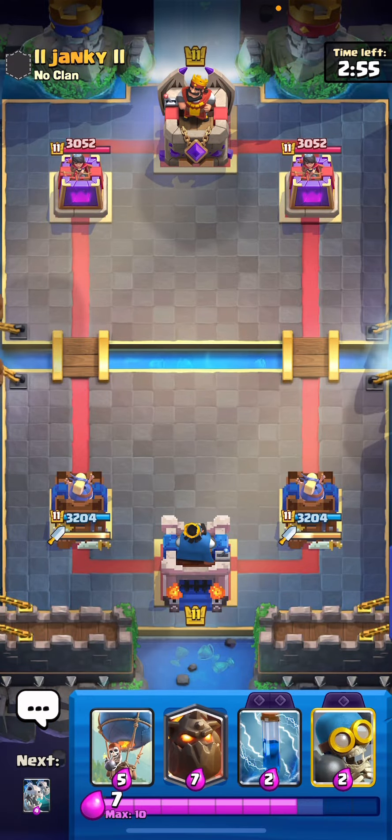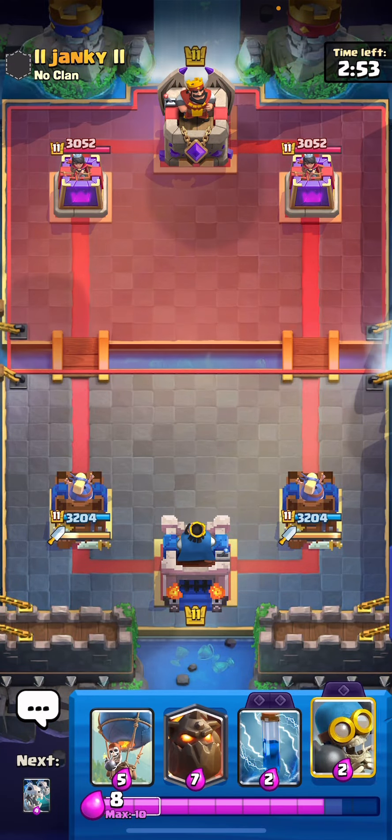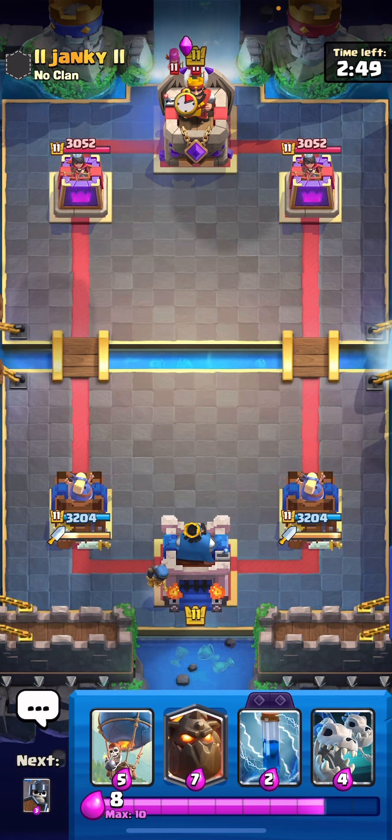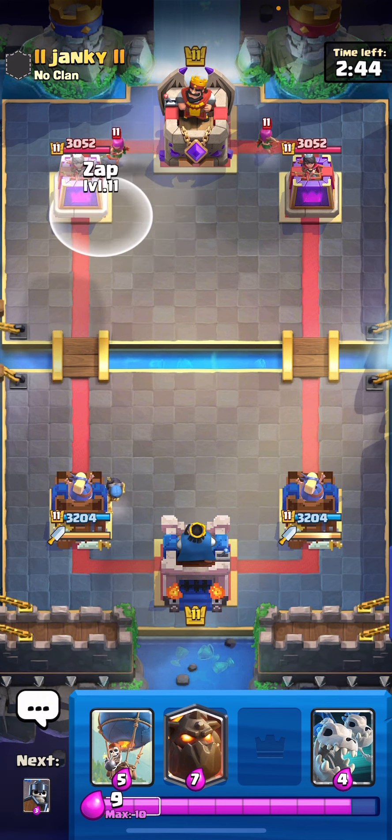Today I'm going to be showing you the number one deck right now in Clash Royale. It is still very early season, but it is Lava Hound. Dominic right now is ranked number one. I believe the top two or three spots right now is Lava, so looking pretty good for the Lava players out there.